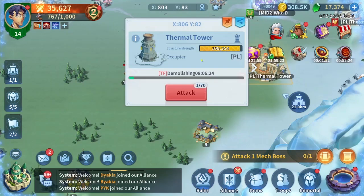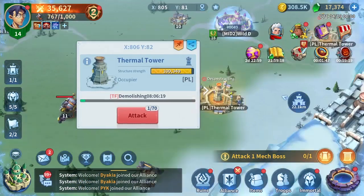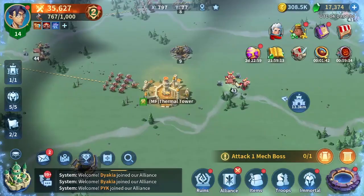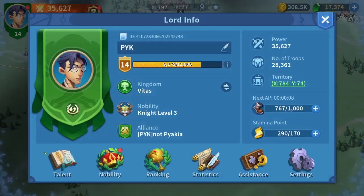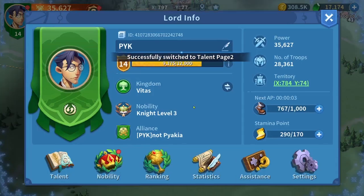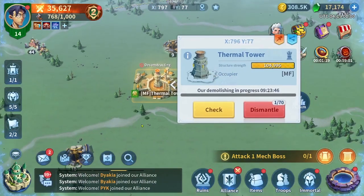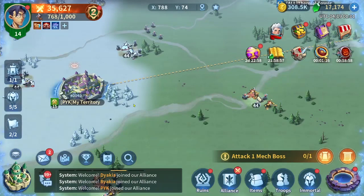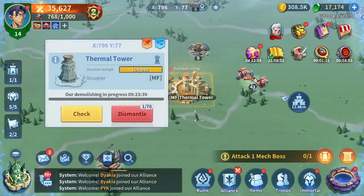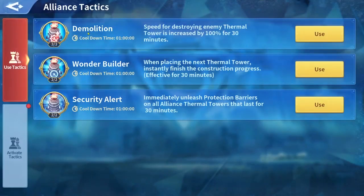We got those 5,000 points in about one hour. We are waiting for our march to reach. It will take more than nine hours for dismantling this tower normally, so the technique is I'm using an alt account from an alt alliance. The technique is going to dismantle this tower with a tactic called Demolition.